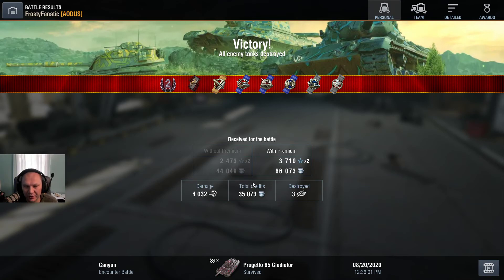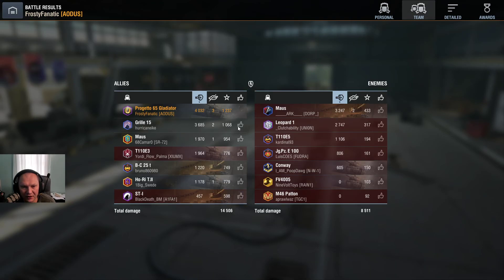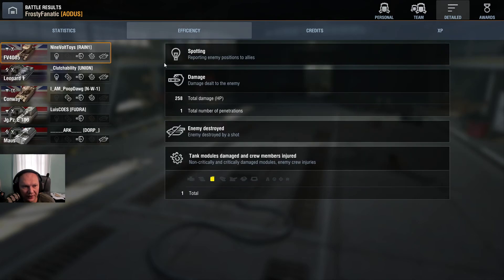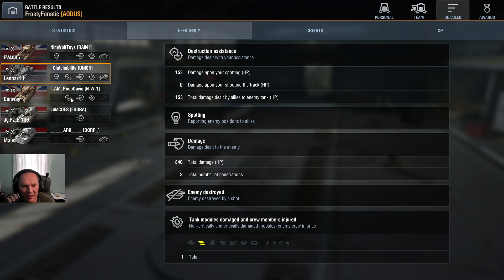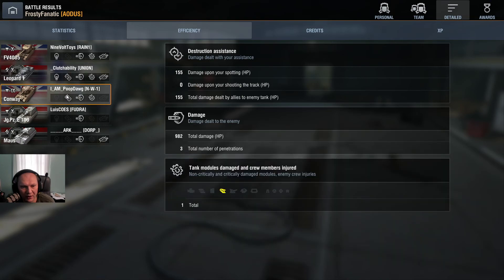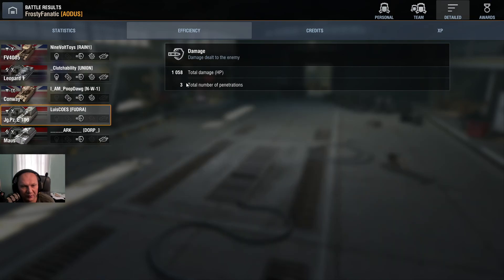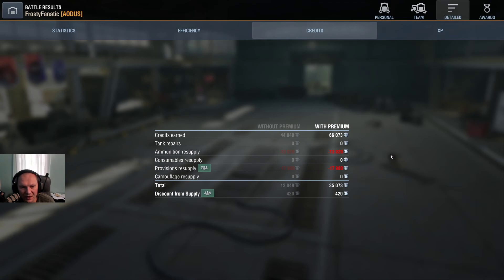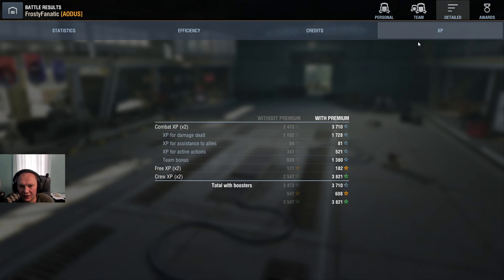The tank is not enriched, we have 35,000 credits. 4,000 damage which is not too shabby — we are first in the team. We had one missed shot at the beginning, then: Leopard three shots 800 damage, Conway three shots 982 damage, Jagdpanzer three shots 1000 damage, Maus three shots almost 900 damage. We don't have any tank repair costs because we didn't get shot, we didn't use any consumables, and provisions cost about 17,000. I like to run provisions — the tank runs a lot nicer with provisions. That was a good game.